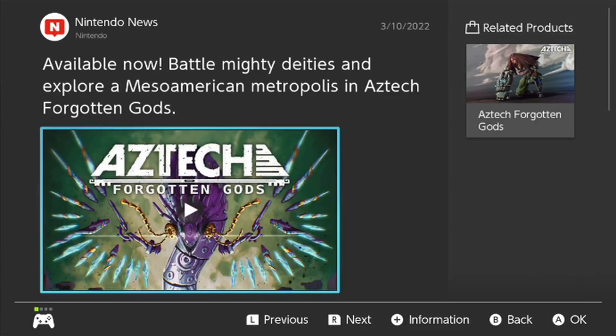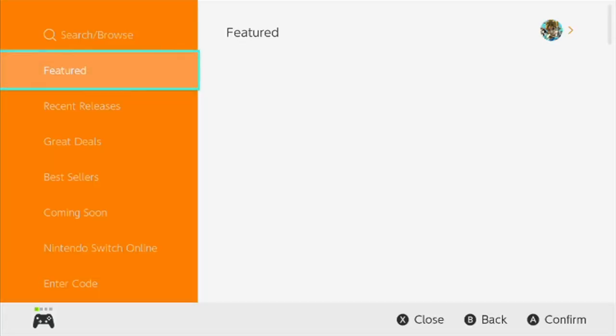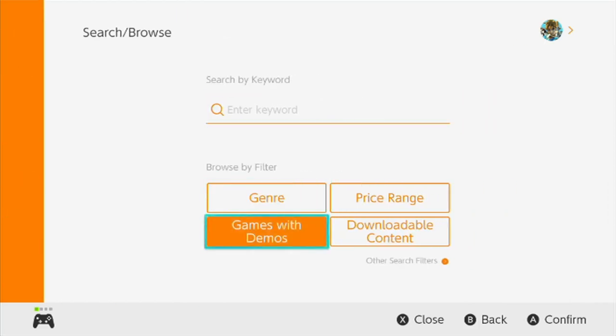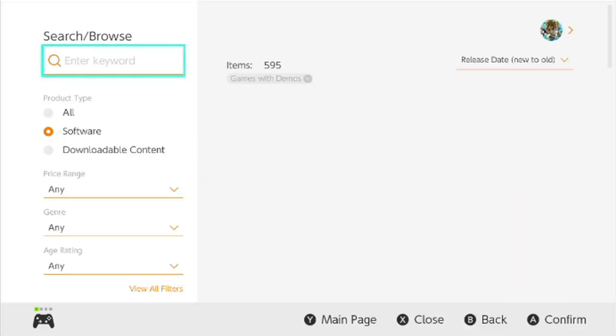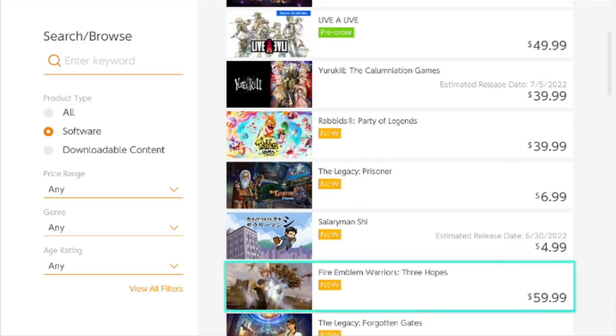Now I want to show you how to get to demos directly. It should be pretty obvious — there's a whole section for it on the eShop — but let's go through it one more time. Say you don't want to dig through the News area and just want to go directly to the eShop and find game demos. So let's open the eShop. We're going to go back up to Search and Browse, and you'll see an entire section called 'Games with Demos.' Load that up and there we are — back to our 595 game demos. This is a super simple way to play free games on your Switch without spending any money.